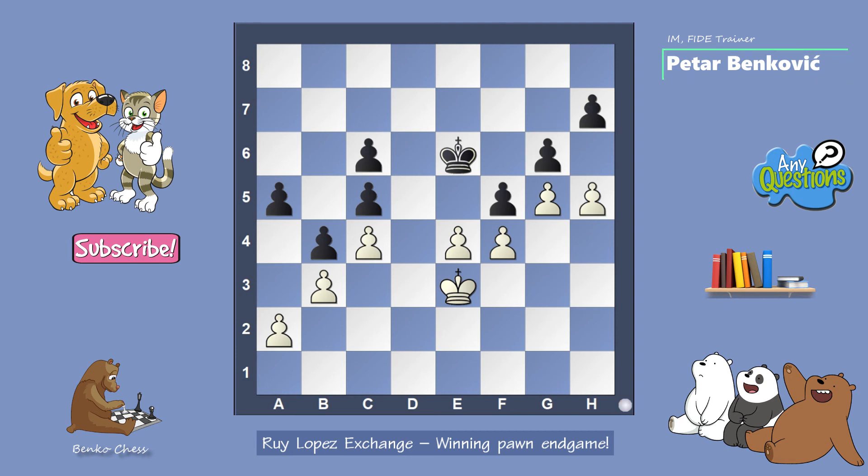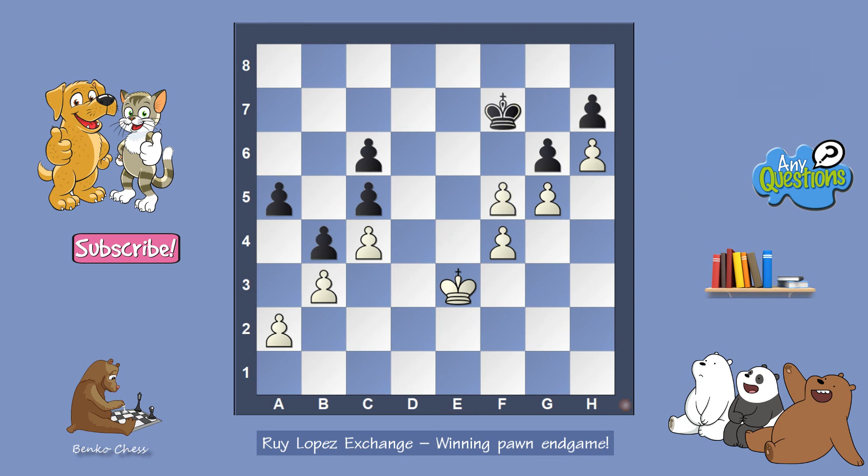H5, maybe g6, we can play h6 — and then what to do with the black pieces? Now he has to do something. If he takes on e4, king takes, king moves, then f5 is coming. For example, white doesn't play e5 — h5, then it will be a draw. But in this case white is completely winning — white is going just on another side.